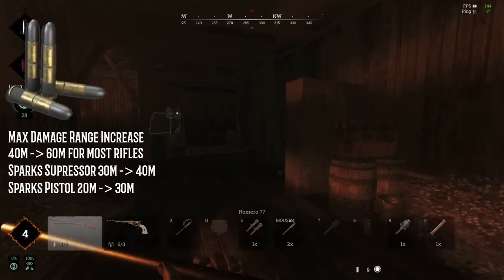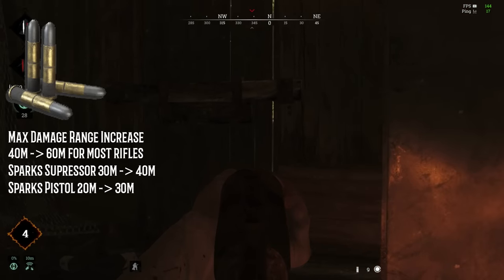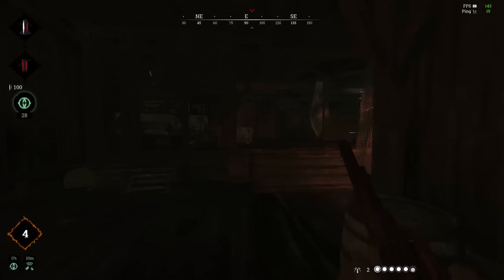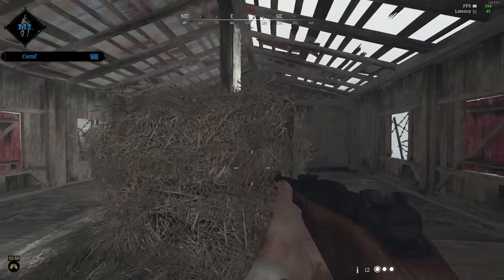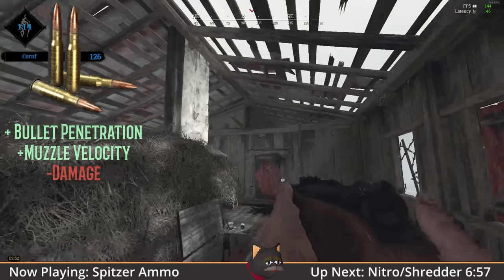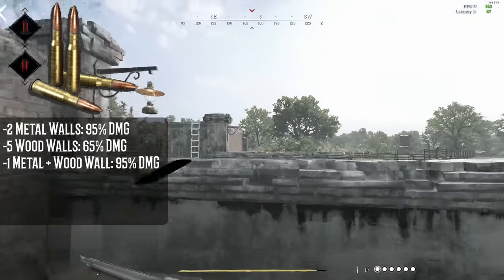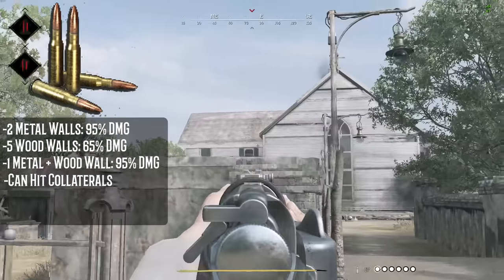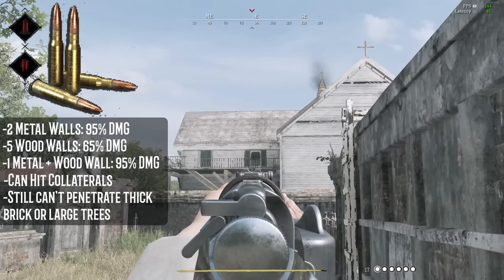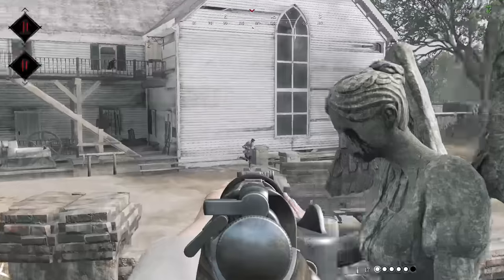There is a sizable range increase for Long ammo FMJ: 40 meters to 60 meters for most guns, excluding the Sparks Suppressor and the Sparks Pistol, which go from 30 to 40 meters and 20 to 30 meters respectively. On the topic of Long ammo, let's touch on Spitzer ammo. Spitzer increases your bullet penetration and bullet velocity while negatively impacting damage. Spitzer carries its damage through walls even better than FMJ Long. As an added bonus, Spitzer can also pierce one enemy hunter and strike the one behind them — an attribute shared only with the Nitro Express. Though it has even higher penetration values, it still cannot penetrate large trees or bricks. Interestingly, it doesn't increase the max damage range, unlike FMJ.